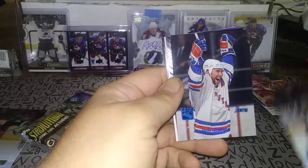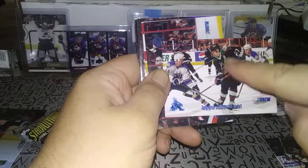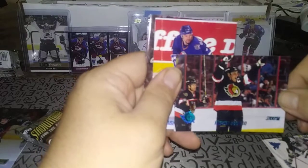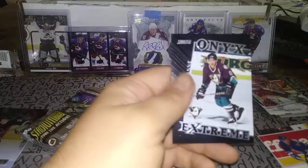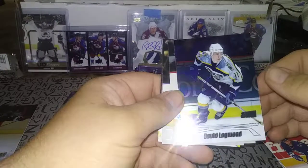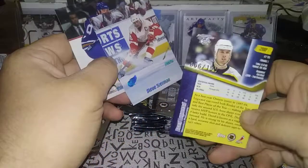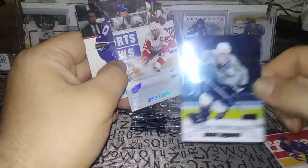Scott Niedermayer. Here's Peter Nedved, and I'll reveal that insert last. Teppo Numminen — look at that old school Phoenix Coyotes jersey. Everyone's favorite senator, Alexei Yashin, Alexander Selivanov. Nedved, and a Teemu Selanne Onyx Extreme to go along with the Paul Koivu. I'm just taking my time with this, really enjoying it. Dan Hinote. And David Legwand — wait, it's 66 out of 150! David Legwand numbered, same print run as the Cujo. So yeah, maybe a silver parallel type.